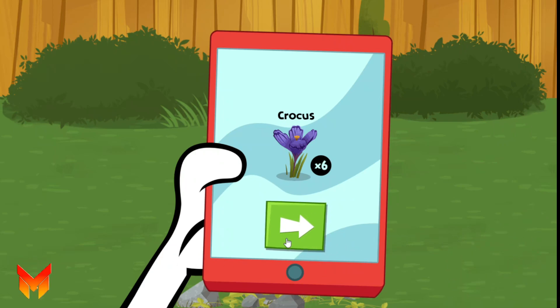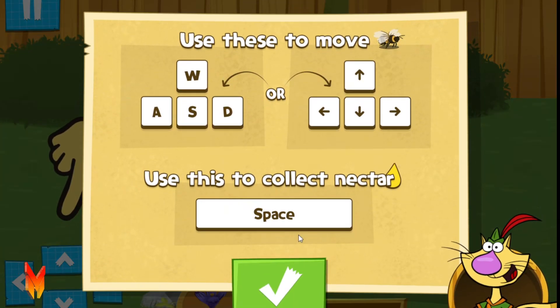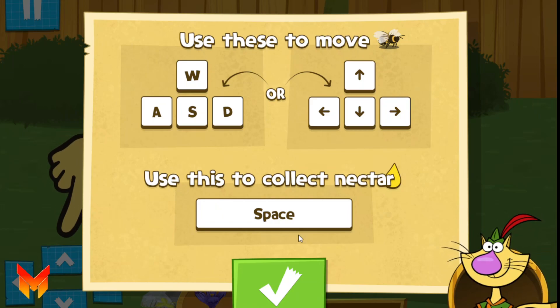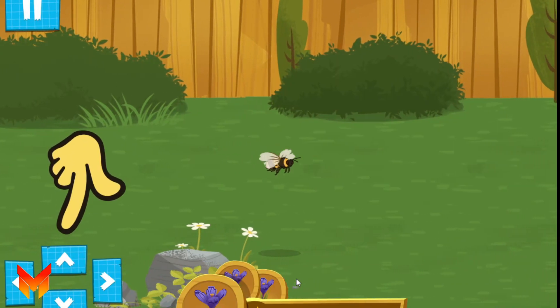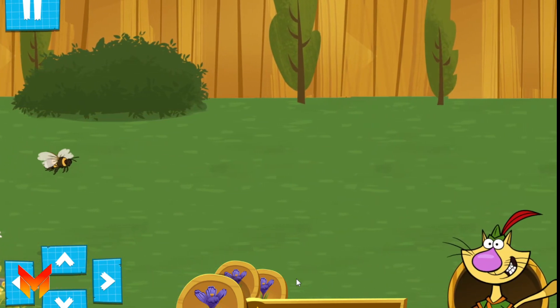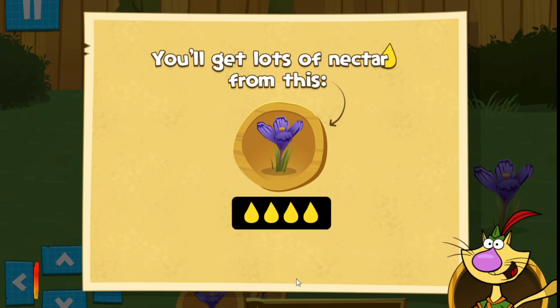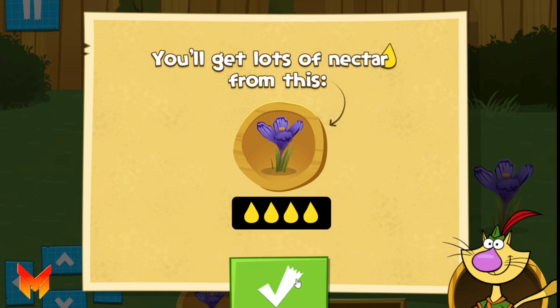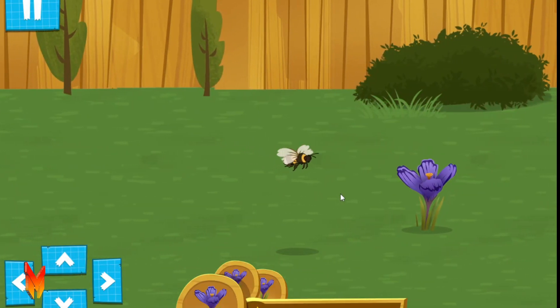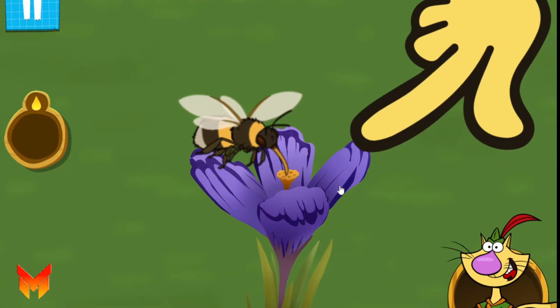Crocus! Use the arrows to fly the bee from flower to flower! Oops! You need to fly the other way! Let's look for power flowers — they'll give the most nectar!